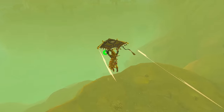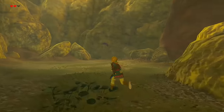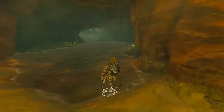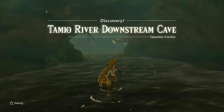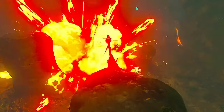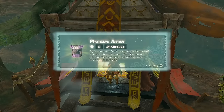Shooting far east to the edge of the Highlands border, we come to the Tamiyo River Cave. In Breath of the Wild, a Korok and a Rush Room were waiting at this would-be entrance. Heading inside, and being at the end of a river, you'll notice this is a dank, soggy, drippy place. Navigating around, you'll eventually encounter a Gloomspawn, and if you look around enough, you'll find the Phantom Armor.